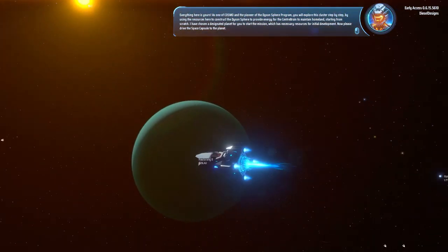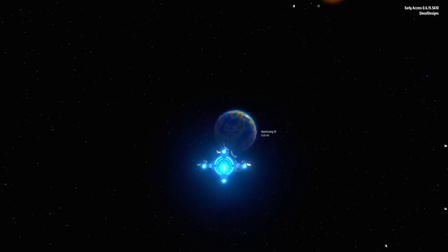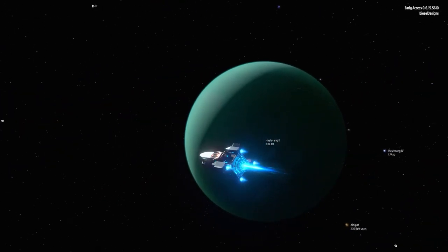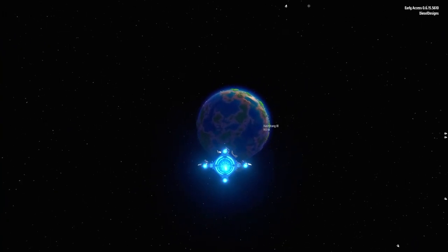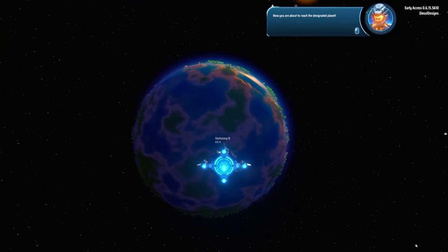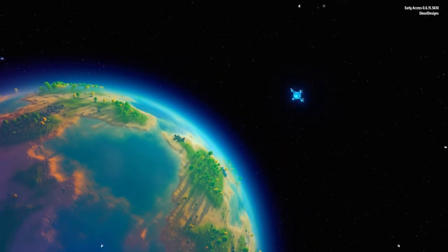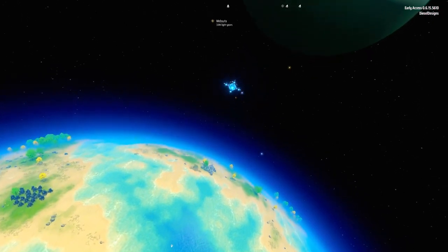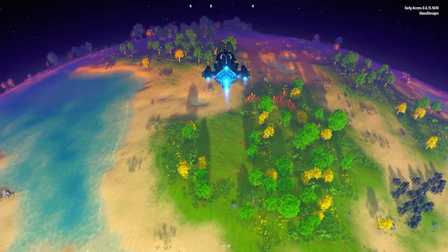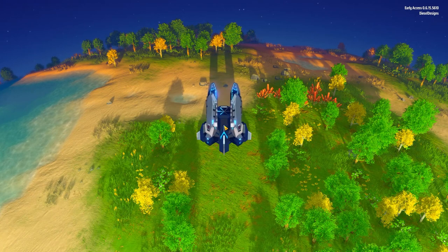Hesterang 3, eh? Apparently Hesterang 2 is uninhabitable. Alright, I'm just going to go forward to Hesterang 3. This is exactly how you should drive into a planet — directly. Now you are about to reach the designated planet.